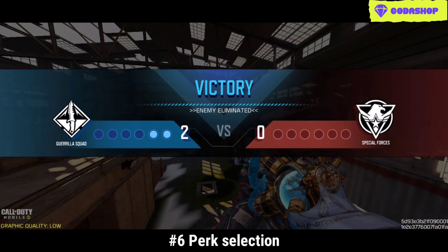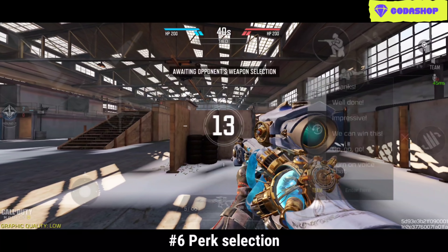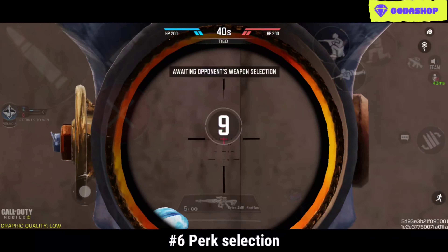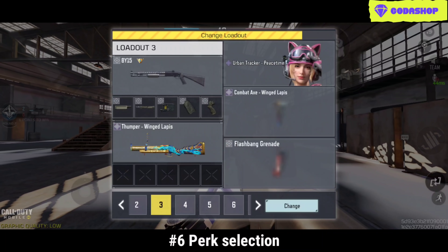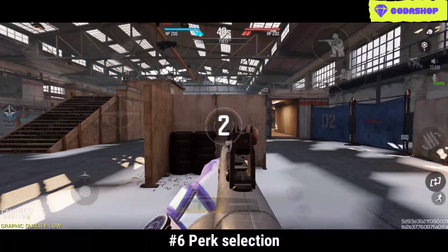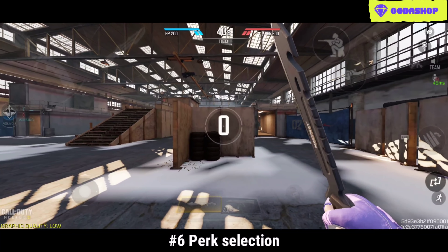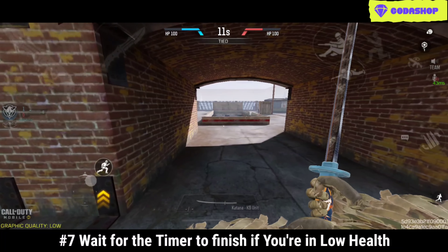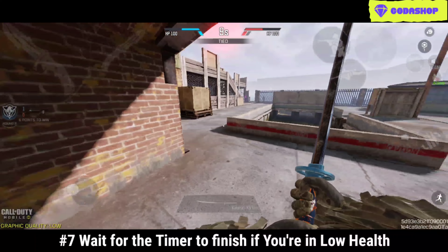Number 6 tip comes with your loadout: try to keep both the scouller as well as the lightweight on your loadout, but I would prefer choosing the scouller. A silencer is a must and should be there while going for gunfights. On the green perk, you can choose whatever you want, but I suggest keeping Ghost as it counters the hardware sensor.